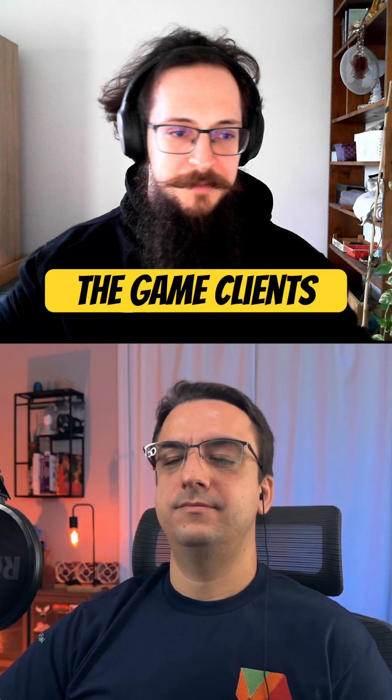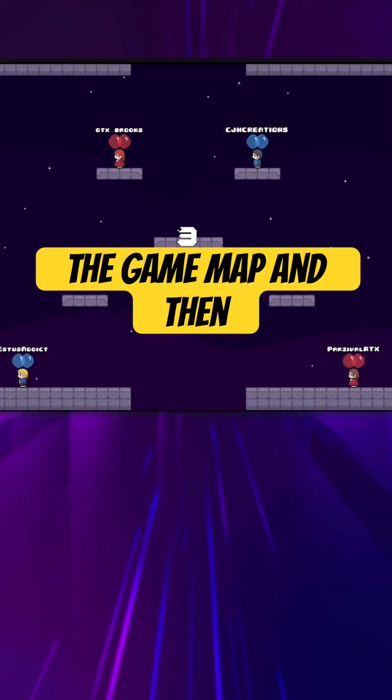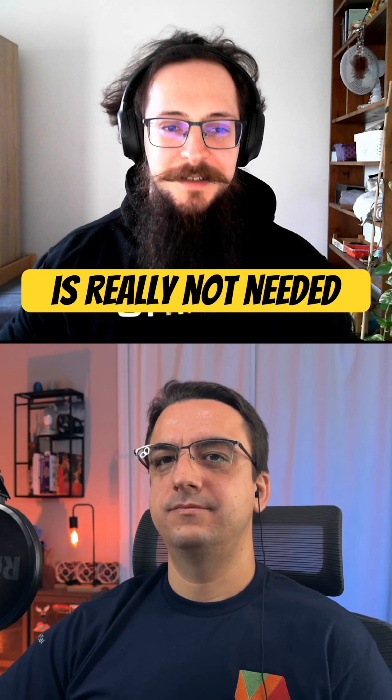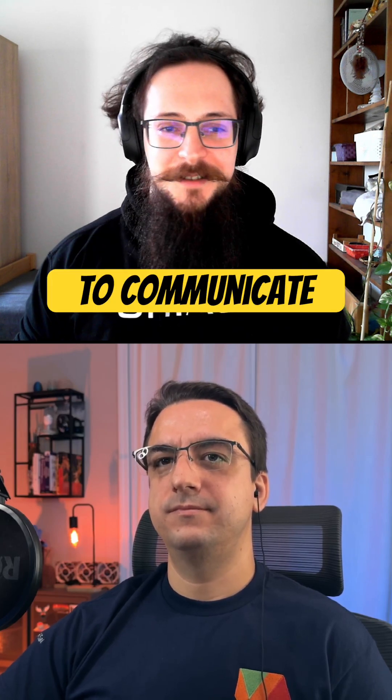And then all the game clients just hide the lobby screen, load the game map, and then start. KnowHub is really not needed for any of this. Yeah, I think that's a challenge to communicate.